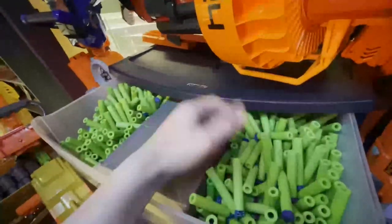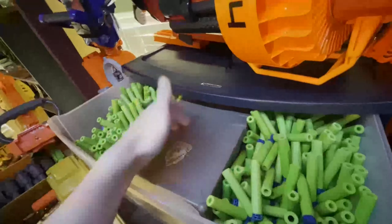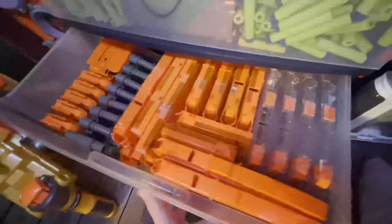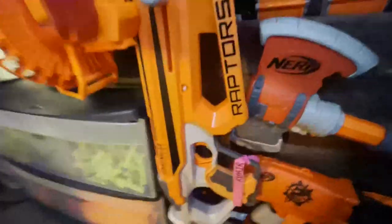Over here I got a Vulcan, which somebody on the wiki suggested I replace the Rhino Fire with, and I really like it here, so thank you whoever you were. I have darts in here — lots of Adventure Force waffles — and then I have the blue Elite darts in here. The drawer below has mags.